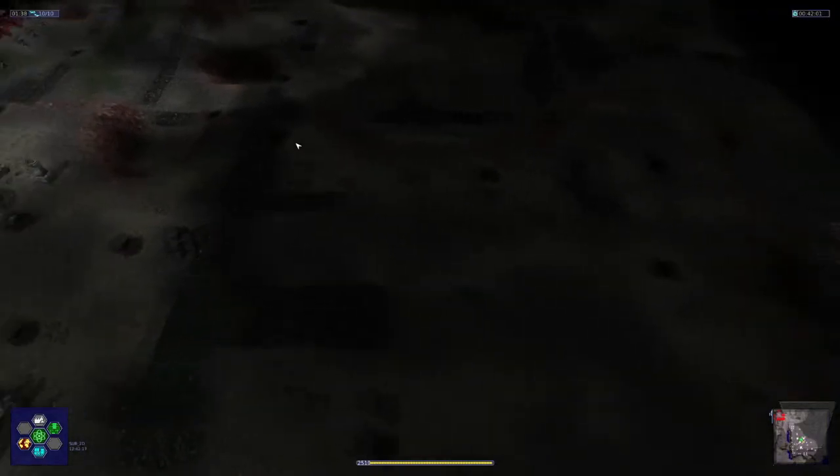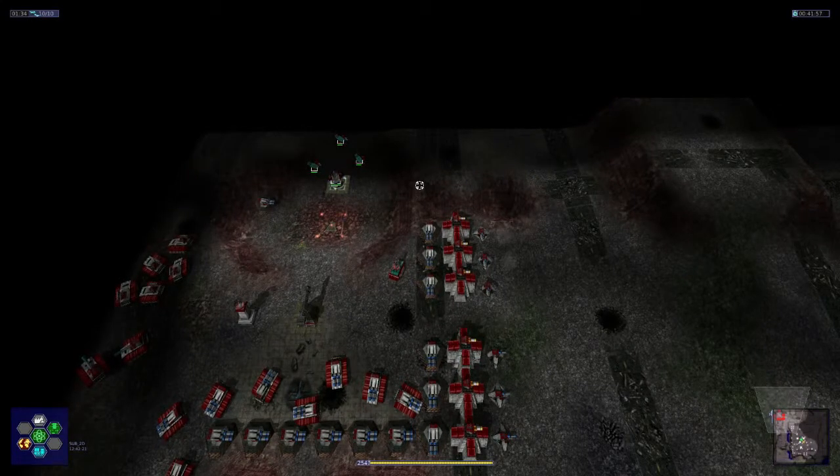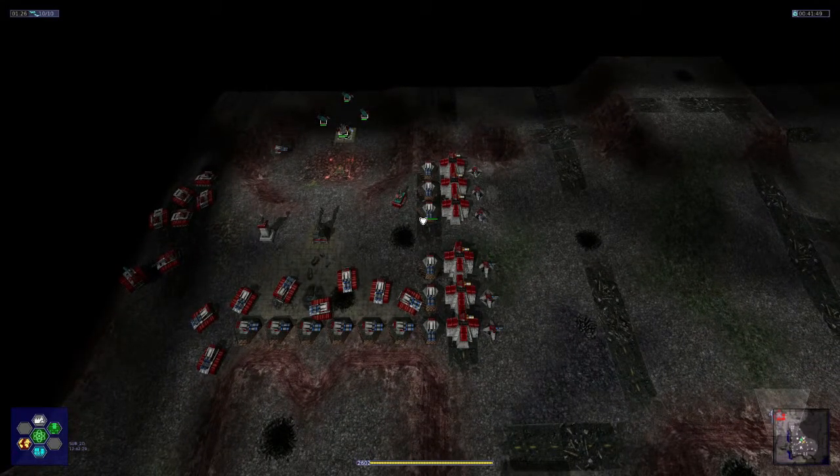Look over here — where their aircraft are maybe being spawned in. I'd like to destroy those because they're just a big pain in the ass. They're the thing I worry about the most for my ripple rockets, because I really don't want to be replacing them — they're bloody expensive.